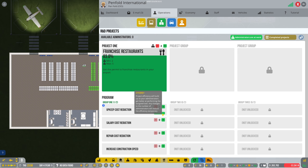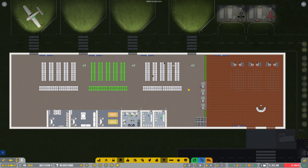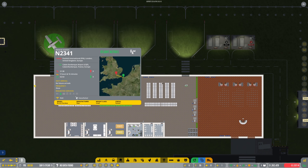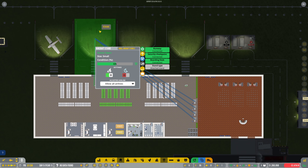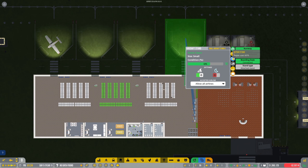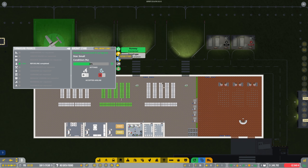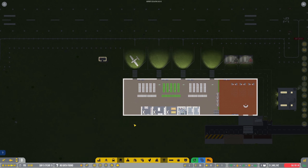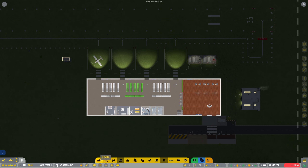I know some of you guys are requesting for airlines to be put in. Obviously once we start expanding I will look at trying to add them in. So it's just a matter of waiting now for these projects to be completed. See what happens now — that's the efficiency, it's green. Project efficiency will build up as your administrators get better at performing their side tasks. So have they got to constantly stay on that? It's night time anyway. We've still got the GA flights coming — it's a shame you can't schedule GA flights to come in at a certain time.